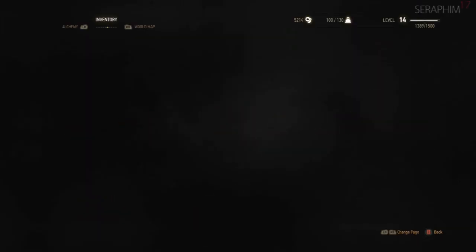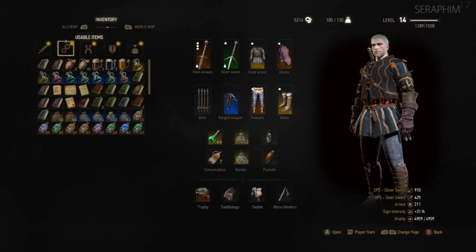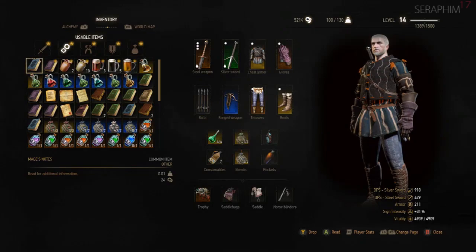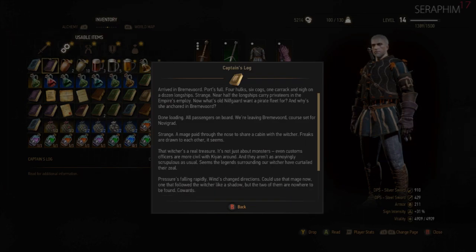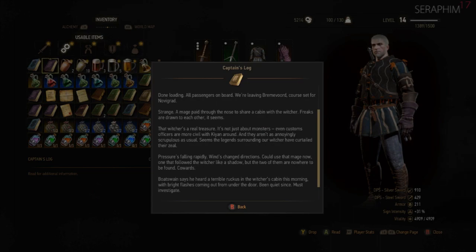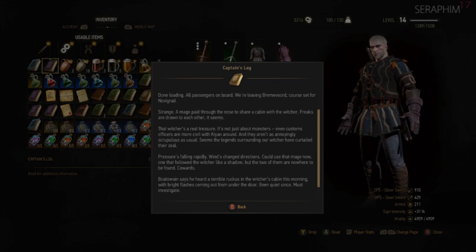Captain's log, stardate 829 — these are the voyages of the starship Enterprise. Left Novigrad heading south to Bremerwyrd. All's calm. Arrived in Bremerwyrd — port's full. Four hulks, six cogs, one carrick and nigh on a dozen longships. Near half the longships carry privateers in the empire's employ. Strange — what's old Nilfgaard want a pirate fleet for and why anchored in Bremerwyrd? Done loading, all passengers aboard, we're leaving. A mage paid through the nose to share a cabin with the Witcher — freaks are drawn to each other it seems. Even customs officers are more civil with Kian around. Kian's a Witcher?